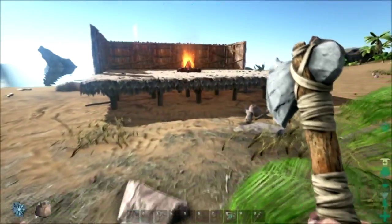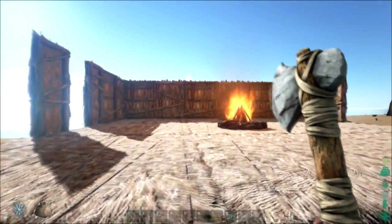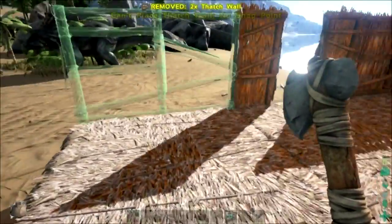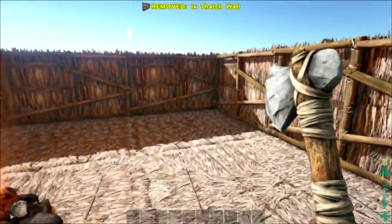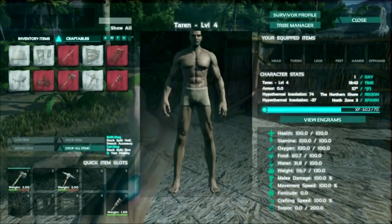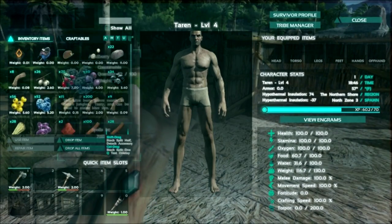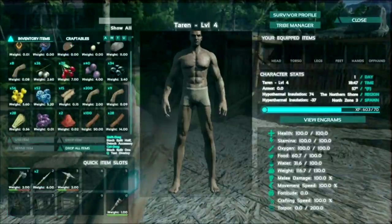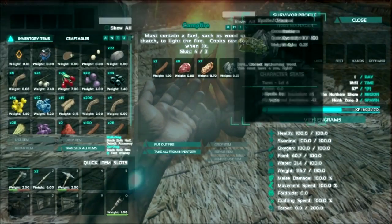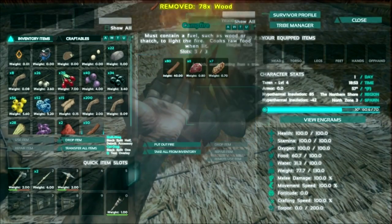We're getting close to getting another level — that'll be nice. I think I shortchanged myself on the walls; I made four but I actually should have made all six. That's alright though. In our inventory we have plenty of wood, we just don't have enough fiber. We'll put our spears on the bar, drop the charcoal and spoiled meat to free up weight.